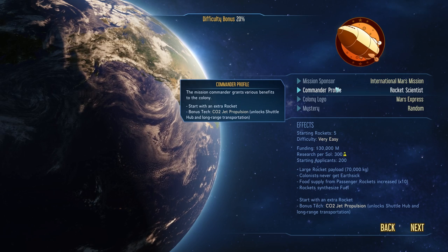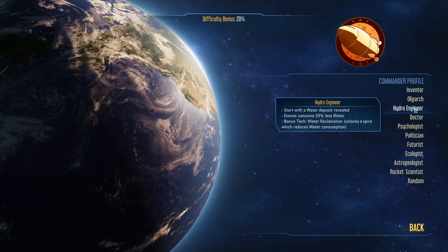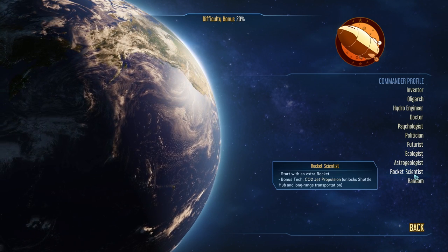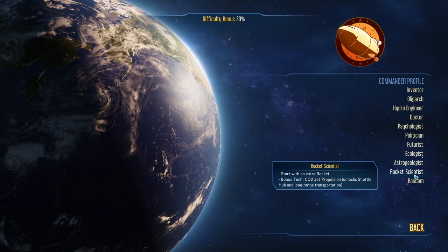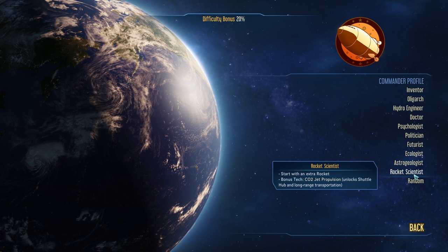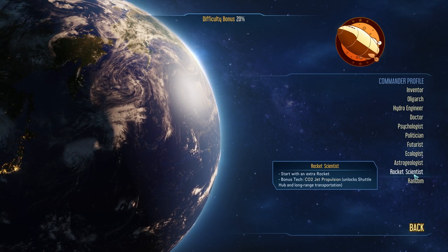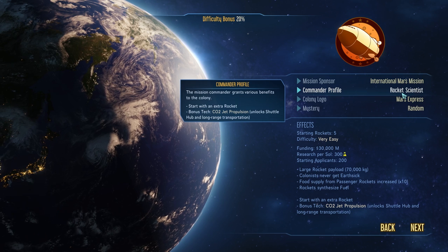Then we get to choose our Commander Profile — basically what our job was back on Earth before we came to Mars. If you mouse over these, you'll see different difficulty bonuses. These aren't quite as significant as your Mission Sponsor choice, but still pretty important. You can always randomize if you don't want to pick. The Rocket Scientist is a really great pick for your first time. The big reason it makes your life easier is it starts you off with a technology called CO2 Jet Propulsion. Trust me, it definitely makes your life a lot easier. So we'll choose the Rocket Scientist.